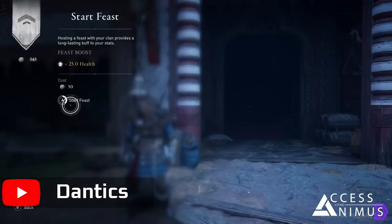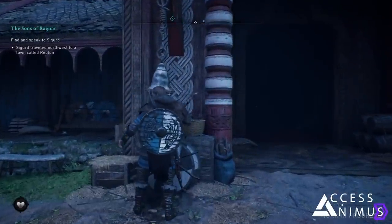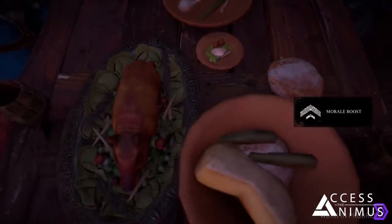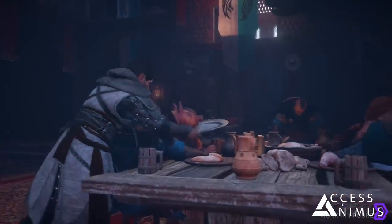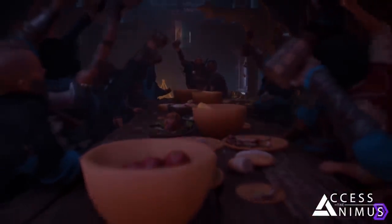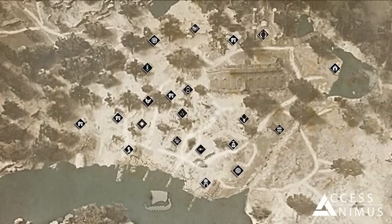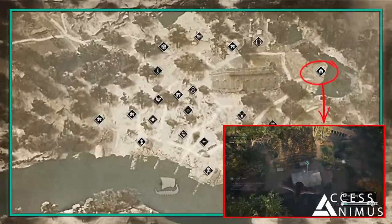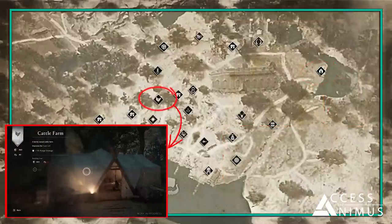In Valhalla you will be able to organize a feast in your settlement by interacting with the bell outside the Longhouse. This will trigger a short cutscene dedicated to the feast, featuring some of the settlers including Hytham the Hidden One, that will raise the settlement's morale and your raiders' stats. There are three more tents in the hands-on demo that seem to have the same purpose as the bakery and the brewery: the fowl farm that deals with all the Raven clan's chickens, a family-owned cattle farm, and the grain farm.